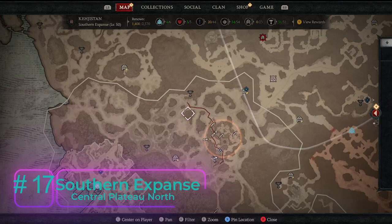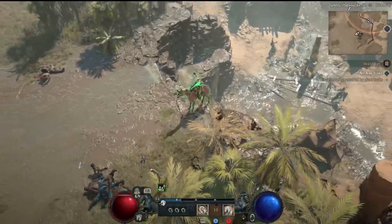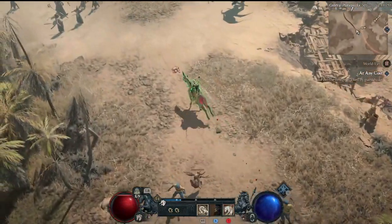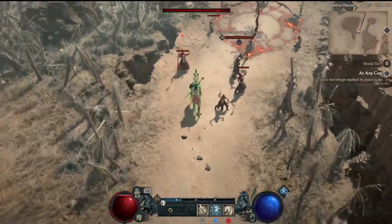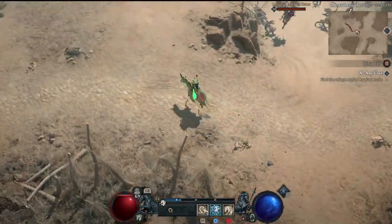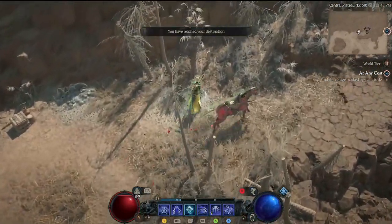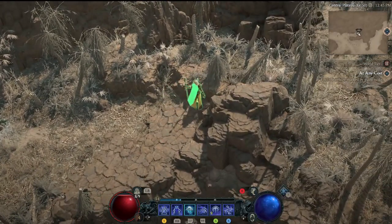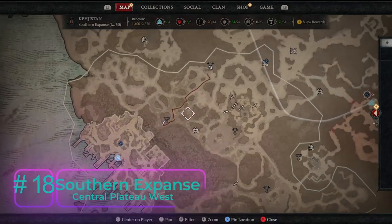Back up north to the north-central point of the Southern Expanse for Altar of Lilith number seventeen. Heading north in the Central Plateau, running fools over with the horse, we come to an outcropping between a bunch of dead palm trees. In the overgrowth there is Altar of Lilith number seventeen at the central north point of the Southern Expanse.